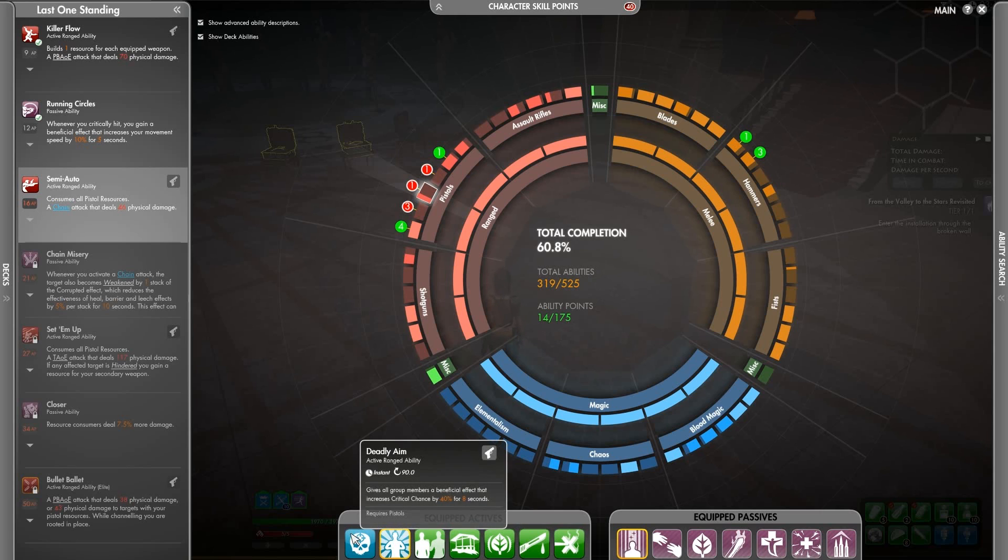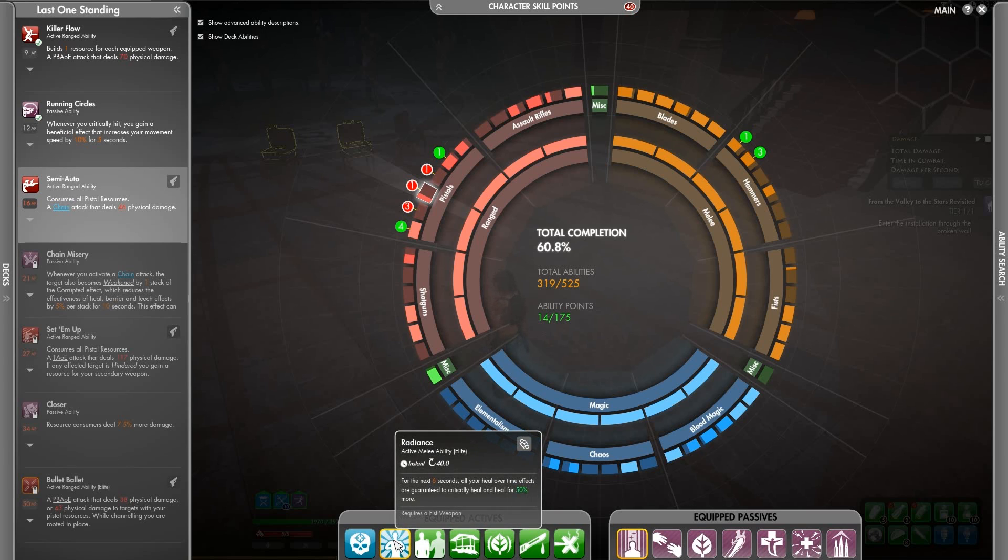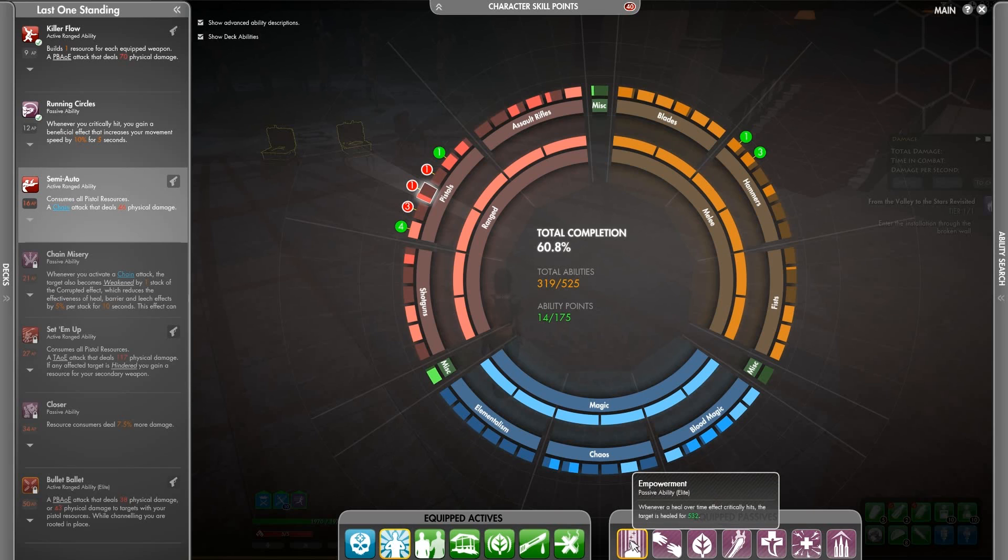So across the actives, first up you see Deadly Aim. Yes, that totally benefits healing — actually it does, but mostly it's a group buff because this is set up for Nightmares. It's an extra little damage buff for them; it helps group performance. My elite there is Radiance, which for the next six seconds makes all your heal over time effects guaranteed to critically heal and heal for 50% more. The basis of this build is an almost pure Fists build — all of these abilities come out of Fists, and that one's Pistols just because. This works particularly well in combination with my passive elite, which is: whenever a heal over time effect critically hits, the target is healed for 532 based on my plus heal. So those two mean that you can heal a massive damage spike very quickly.